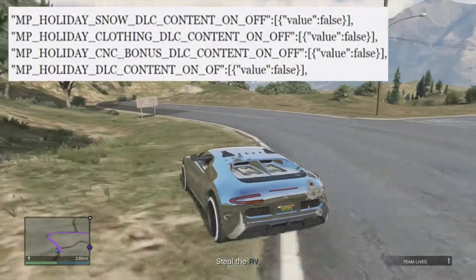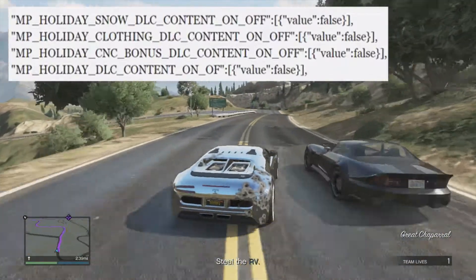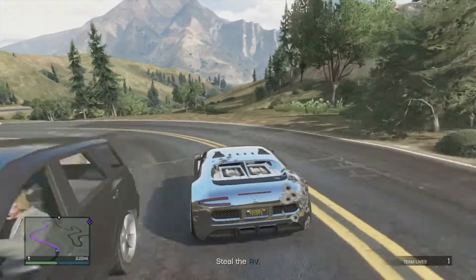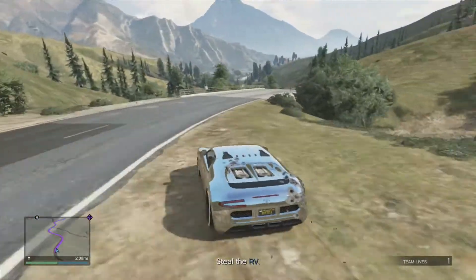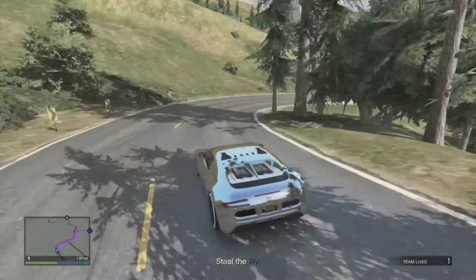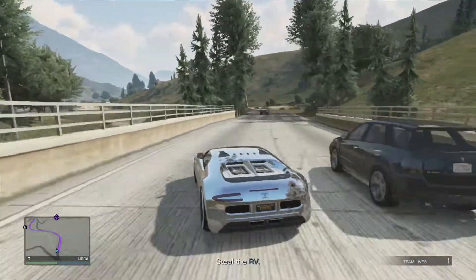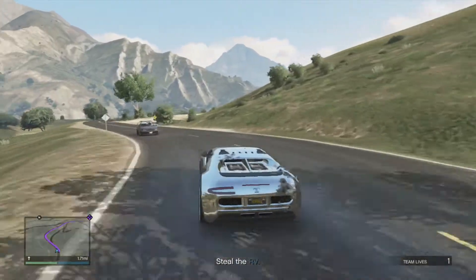Sorry if you hear mouse clicking in the background — I'm trying to open up a bunch of stuff. The next thing it shows is the clothing DLC content, which is going to include the Santa mask, the Santa outfit, the elf outfit, and all that. From what I've seen, this update is looking to be a lot better than what we got last year for the Christmas DLC. I'm happy they're doing two types of DLC in a row; sadly we didn't see a Halloween or Thanksgiving update.